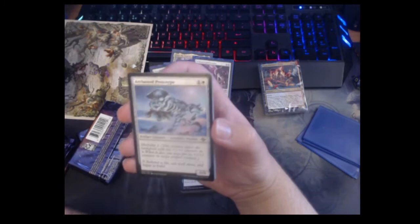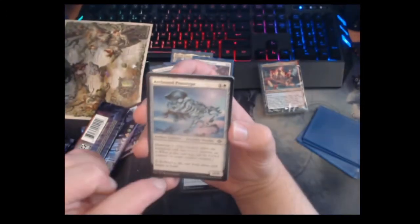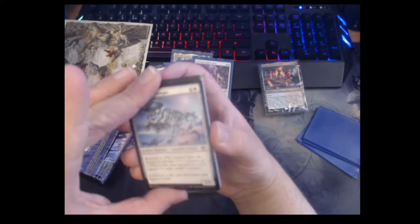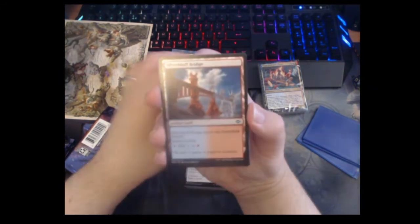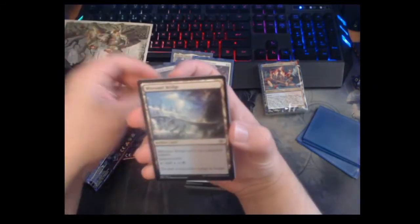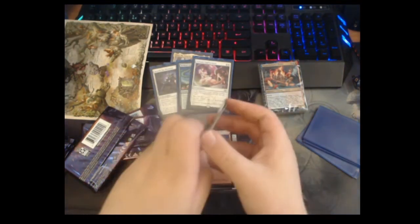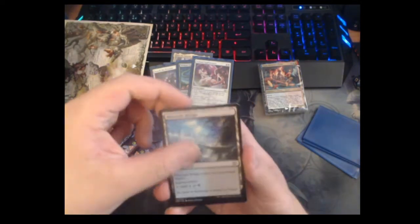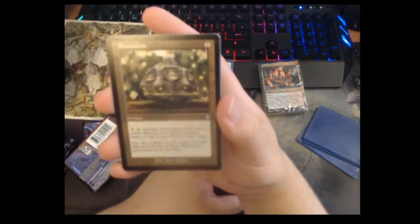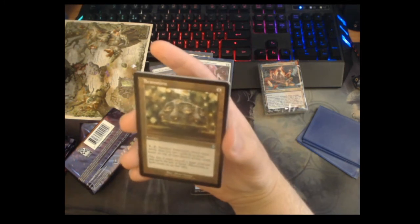Arcbound Prototype — two mana zero-zero with Modular 2, so it enters with two counters and when it dies you put its counters somewhere else. In the old days of Affinity this probably would have been played. Silverbluff Bridge — the red-blue indestructible artifact land. Then onto uncommons — oh, another old-border card! Old-border Brainstone — one mana artifact, tap and sacrifice it to draw three cards and put two back on top of your library. Almost Brainstorm. Also a combine chrysalis — two mana, makes two-mana artifact creature tokens and for four mana and sacrificing a token you can make a four-four Beast token. I think this card is amazing for Simic token decks, very tempted to cube this.